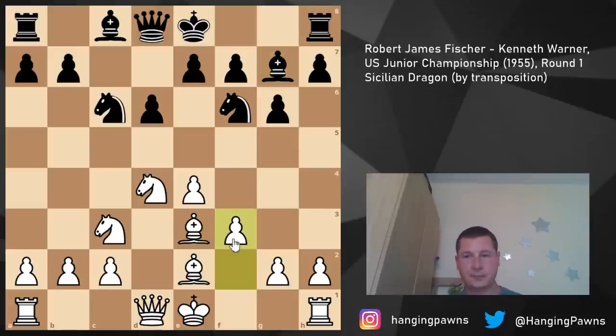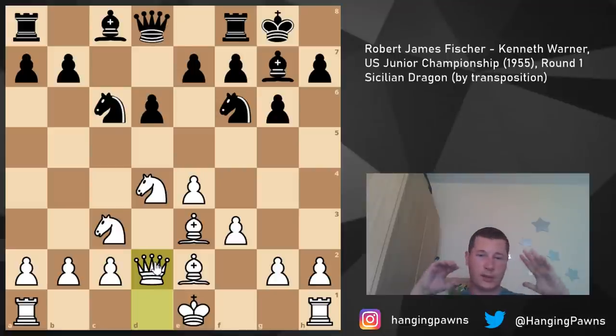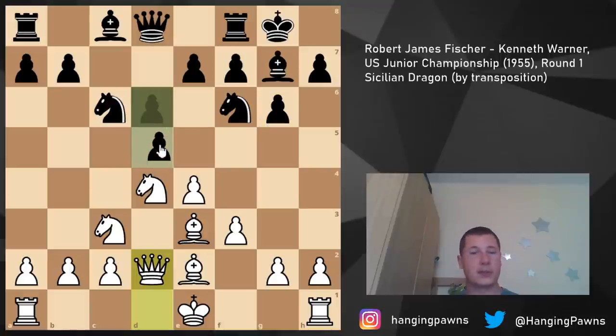After castling kingside, White usually voluntarily moves the knight to b3 and continues with f4. After something like rook c8, you could play for f5 or e5 - a very interesting position. Instead, Fischer - probably because this wasn't established theory at the time, and he was only 12 - played f3, which is slightly slow but still okay. Black castles, and in this position Fischer played queen d2, which gives Black the chance to achieve the dream move in the Sicilian: d5.